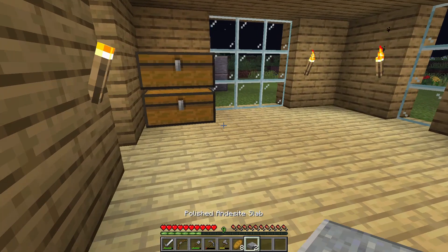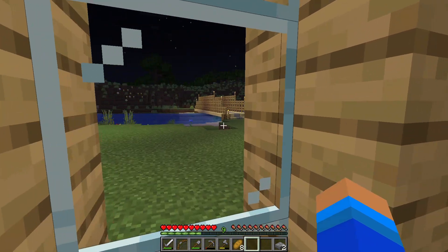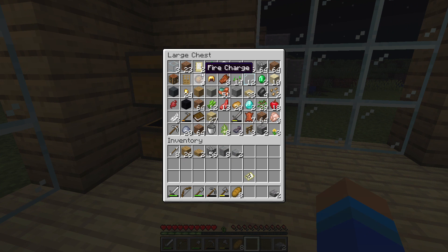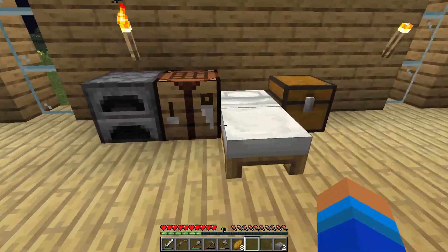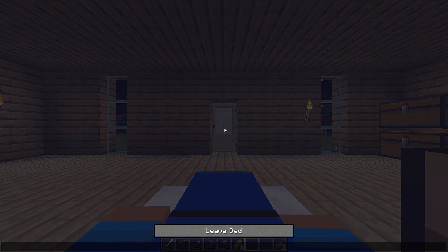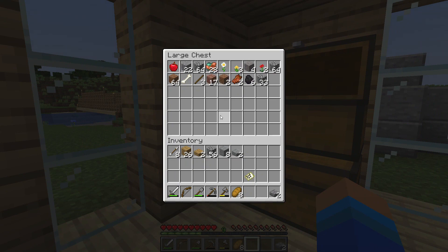Let me check my chest for any other resources. Birch slabs — no, that'd make it look too fancy. I have two stone brick slabs left from when I used them for the bridge, so I don't know if that's enough. I don't really like the look of polished granite either.